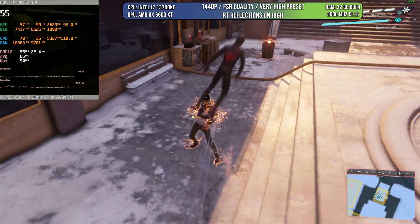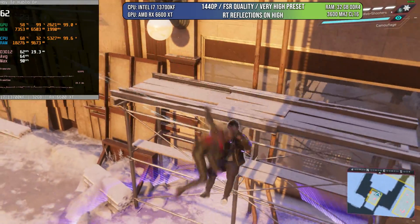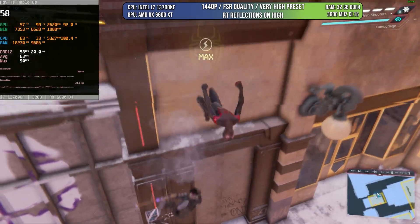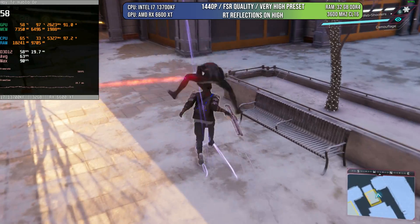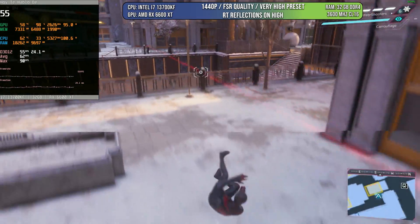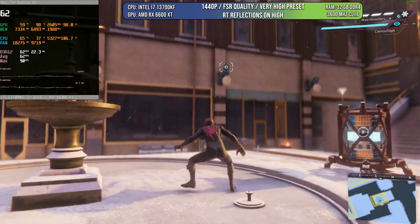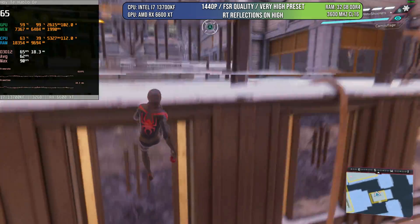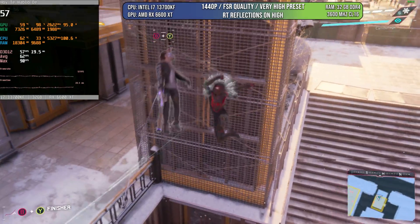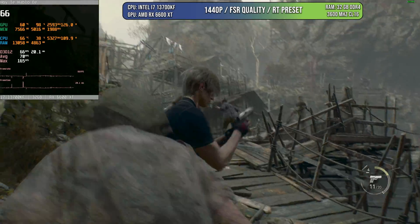When it comes to Spider-Man, I was really surprised. It looks like Sony is doing a very good job when it comes to ray tracing, because as you can see here, we have 1440p FSR quality, very high preset, and RT reflections on high, and we still get around 60 FPS. All the time I was playing — for about 30 minutes — this is the worst part I was able to record, so I'm showing you the worst case scenario. As you can see, it fluctuates but it's still very, very playable. You can lower to high preset to iron out those little dips and have a better experience. So this is a very good showing for the RX 6600.